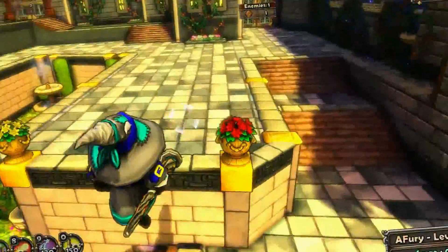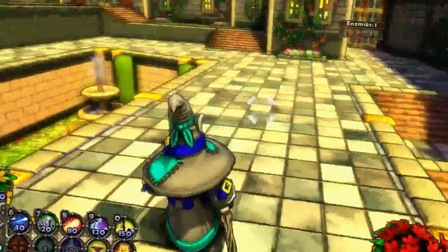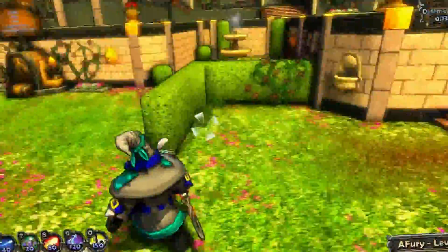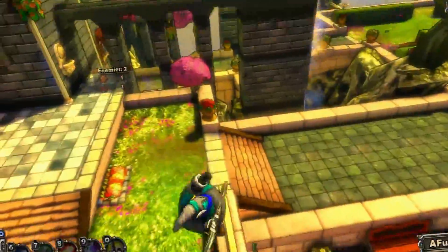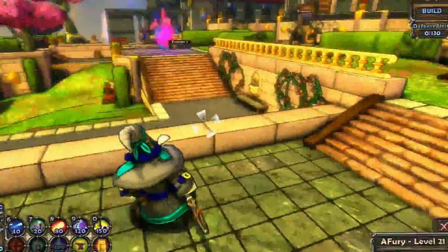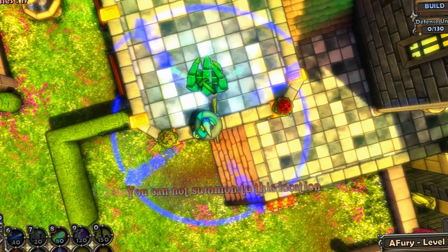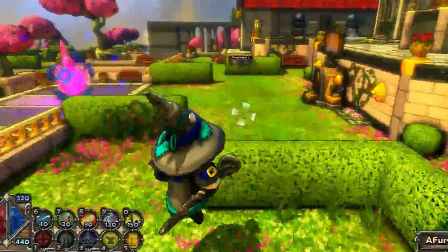I'm going to go over here and start setting up some defense. I'm guessing that these mobs are probably going to path through these bushes here and not go all the way around over there. So I'm not going to be able to choke everything off around this area. I think I'm going to have to do something like this — let's do a fireball tower right here, and we'll do one on the other side.